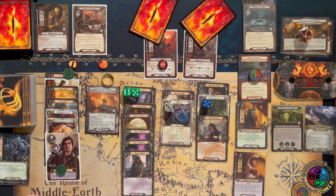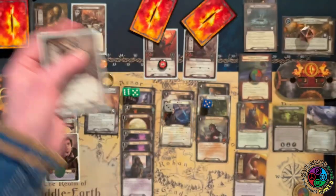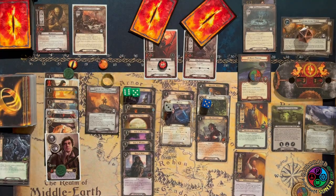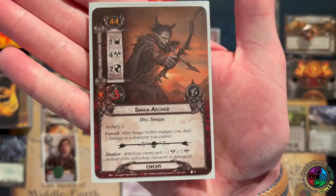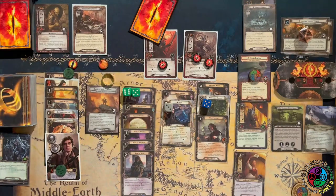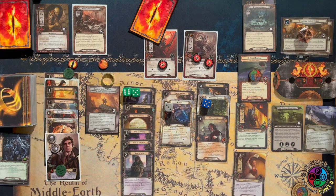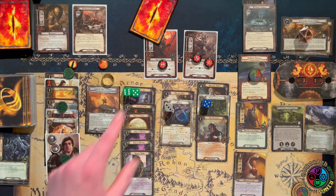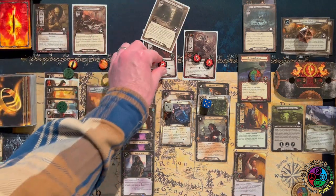Let's get attacked by the Orc Soldier — we trigger Sting, and it's another Orc Soldier shadow: three damage out of five on this guy. He's attacking for five but I'm defending for six, and the shadow is plus one (plus two if I'm damaged), so we take no damage. I'm always glad to see archers go away. Then I can ready — Grey Wanderer still available, Fast Hitch still available. Let's ready Sam with Fast Hitch, exhaust Sam, trigger Sting again — two direct damage, that kills that guy.